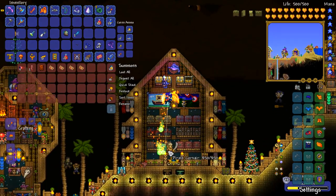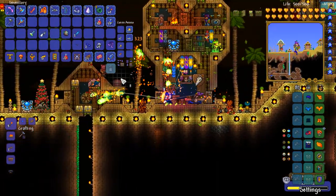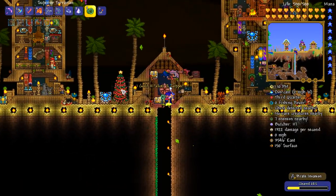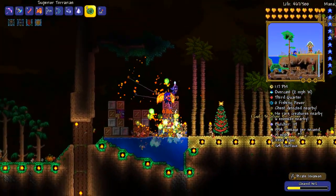What do we have in our summons chest? No sign of any lizard power cells. I think it'd be a nice idea if we tried to go for the celestial shell or celestial stone — I can never remember whether the shell is the best one or the stone is the best one.